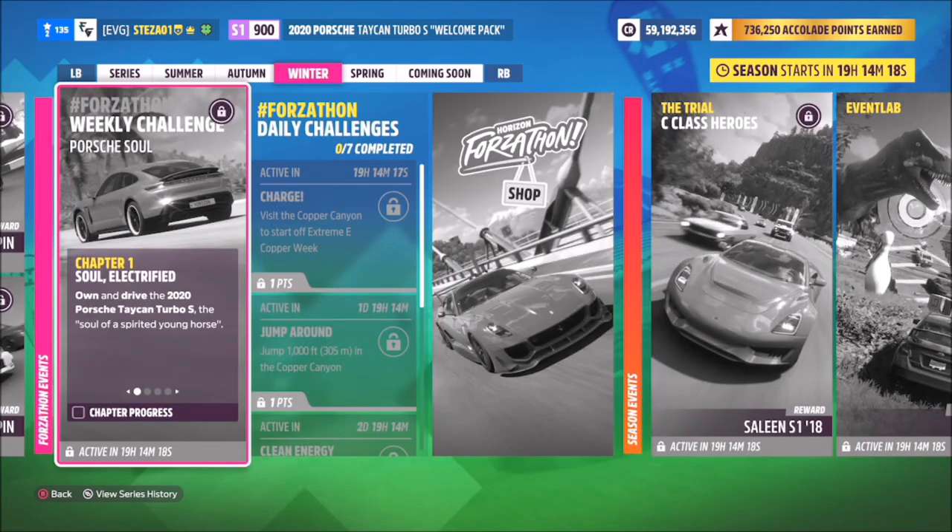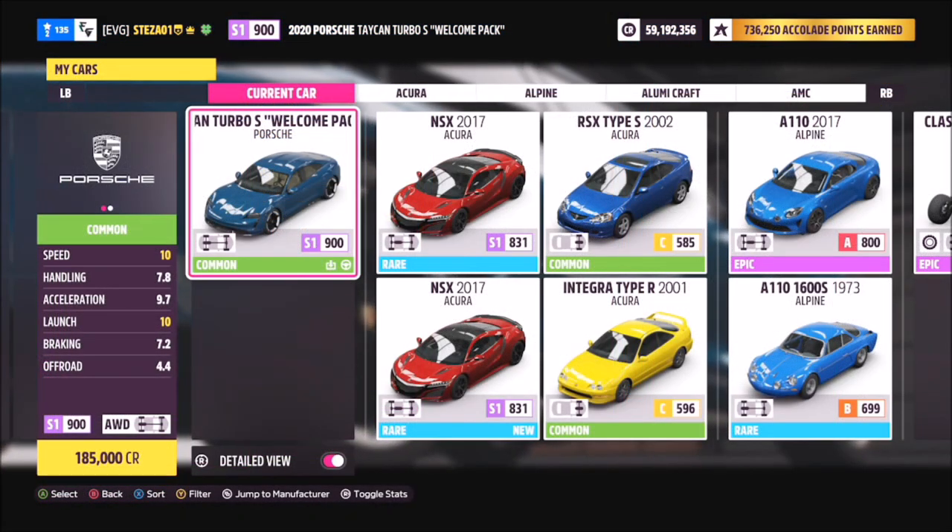Hello and welcome back to the channel. Today you join me for this week's Forzathon guide called Porsche Soul, which wants you to own and drive the 2020 Porsche Taycan Turbo S to complete all of this week's challenges. So without further ado, let's get stuck in and take a look at the car we will be using for this week's Forzathon challenges.